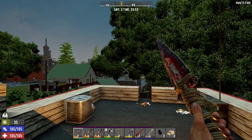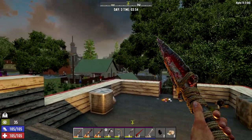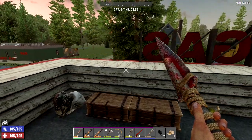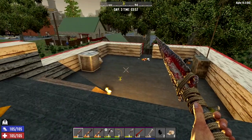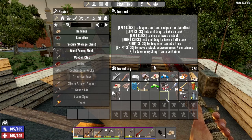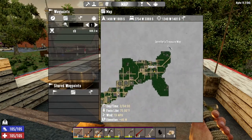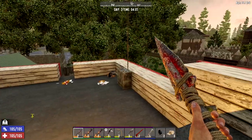Hey GTI fans, welcome back to another episode of Seven Days to Die escalating Iron Man series. We did pretty good yesterday - we ended up with a bicycle, happy about that. It's just about morning, so we're going to visit the trader, but before that we're going to go get Jennifer's treasure map.